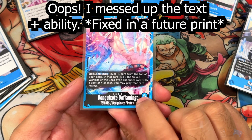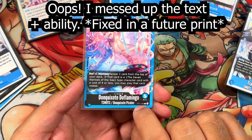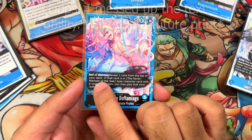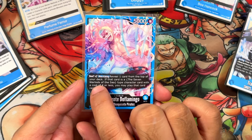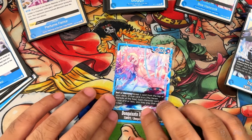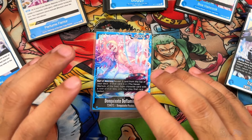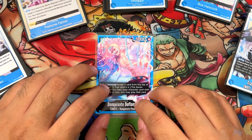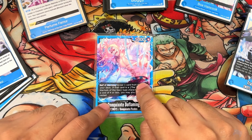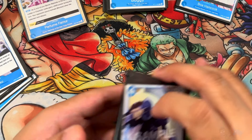So, Donquixote Doflamingo is 5/5 and his types are 7 Warlords of the Sea, Donquixote, and Pirates. When you have 2 Don attached and you attack, you reveal 1 card from the top of your deck. If that card is a 7 Warlords of the Sea-type character with a cost of 4 or less, you play that card Rested. This Leader is pretty decent — never crazy meta, but always on the cusp. With new cards from ST-17 and OP-07 support, it makes this Leader more consistent and a lot more fun to use.